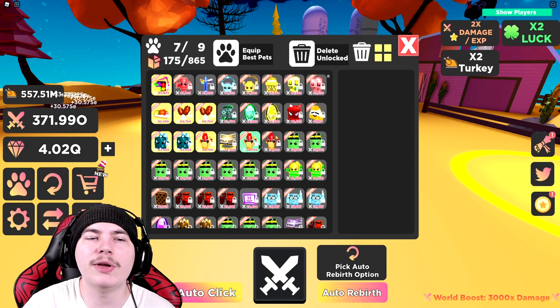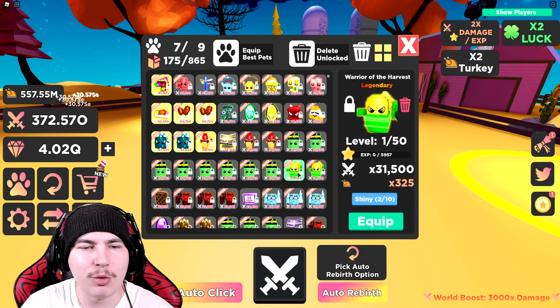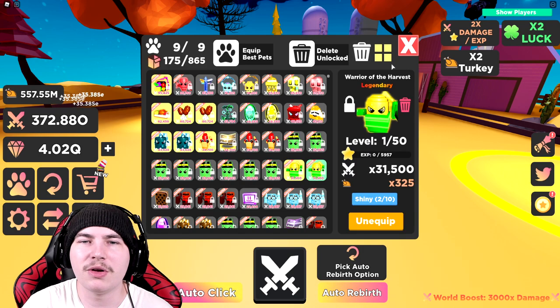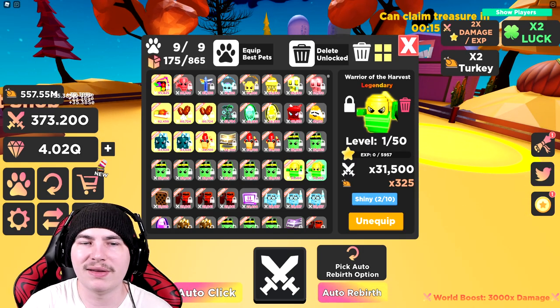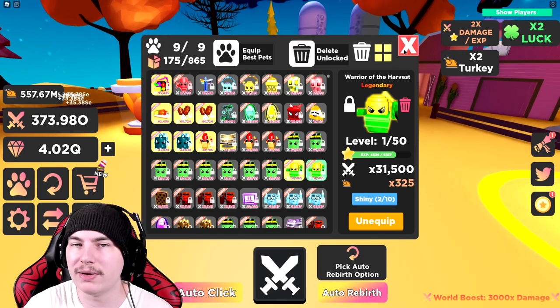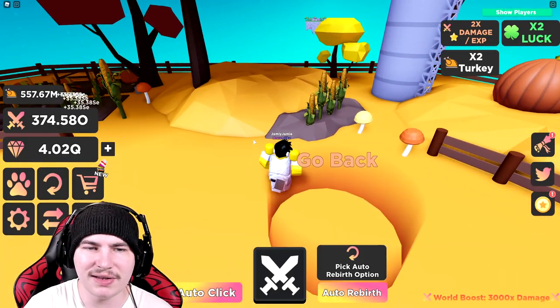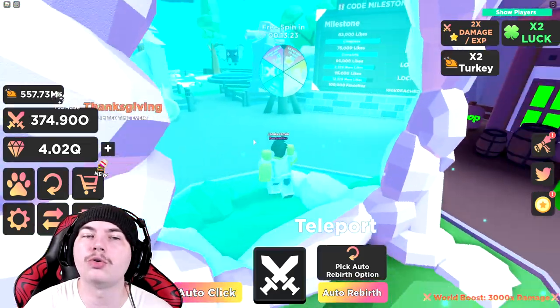Now let's go ahead and unequip two of the Cobbed Corn — we're done with that. We are now upgrading to the Warrior of the Harvest. These are the new secret pets. I have two of them — I traded one over from my old account, so now we have two. Let's go take a look at these because I'm curious to see how big they are compared to older pets.